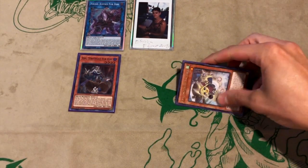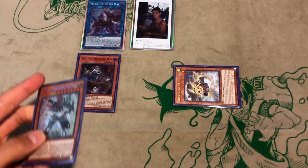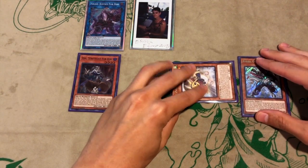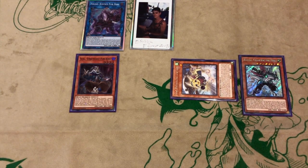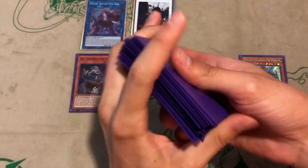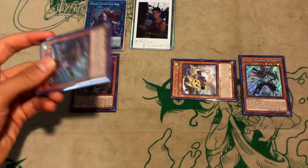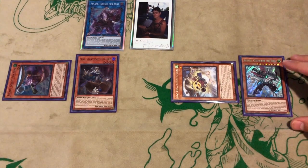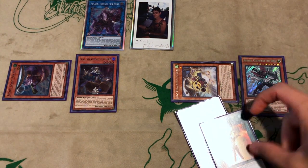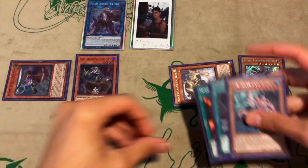Then you are going to use Philo's effect to summon Rafael — I'm still not sure how you properly pronounce that name. Chain link one Philo, chain link two — target, it doesn't really matter — we'll just target Recon in this situation. As a result, resolving backwards, because you have four monsters on the field you can now mill. Wow, that's pretty good — milling Mike and milling Monster Reborn is really nice. So yeah, we're going to grab the Monster Reborn.